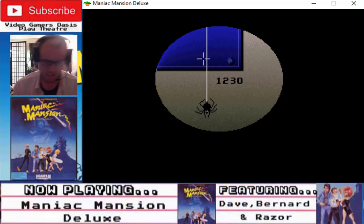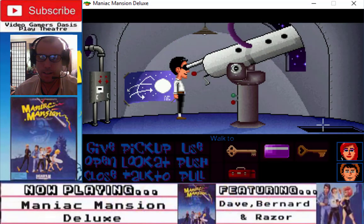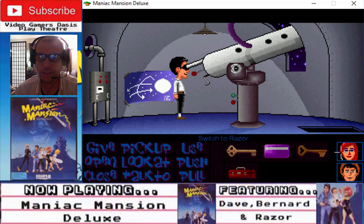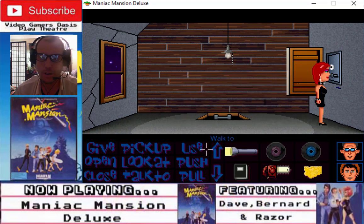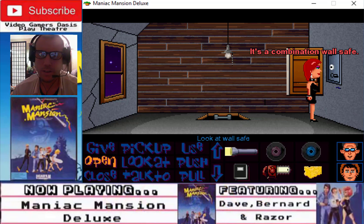We'll write that down: 12... 14... Alright, that's the secret code — the secret code of the safe. Now we need to look at the wall safe. It's a combination wall safe. Use wall safe — open wall safe.